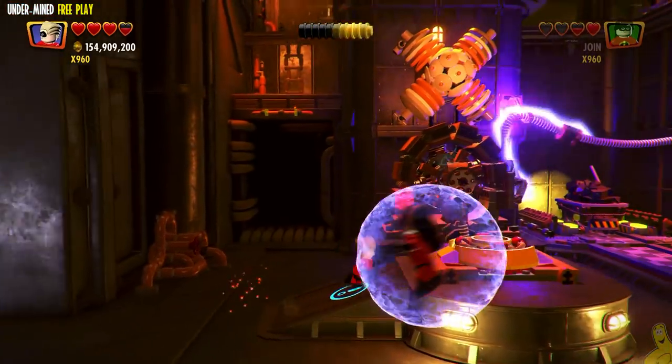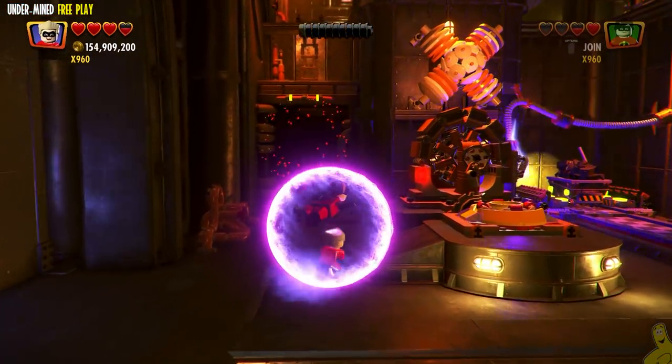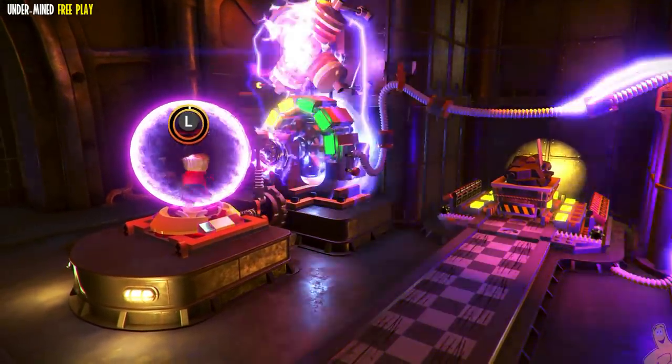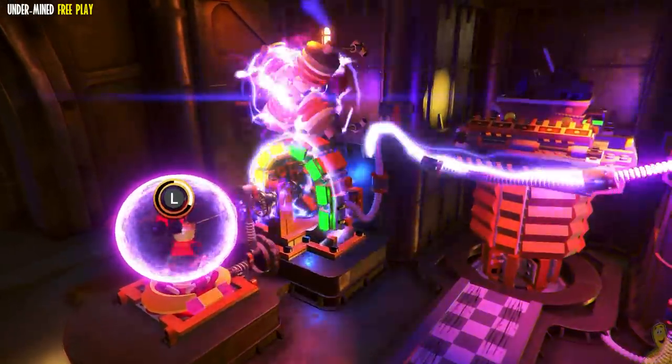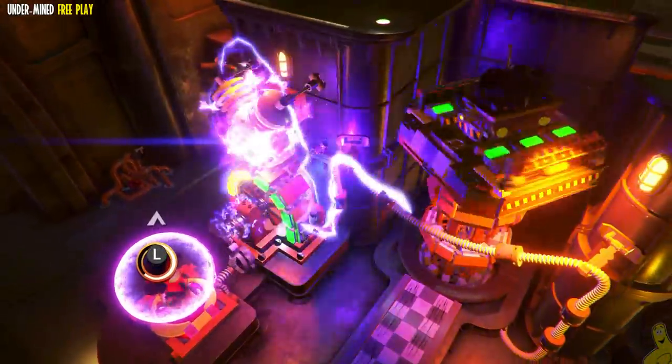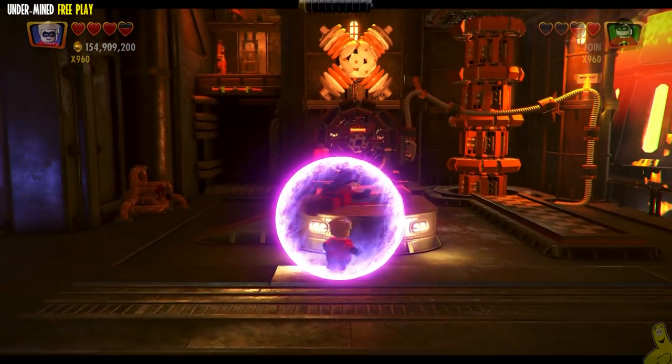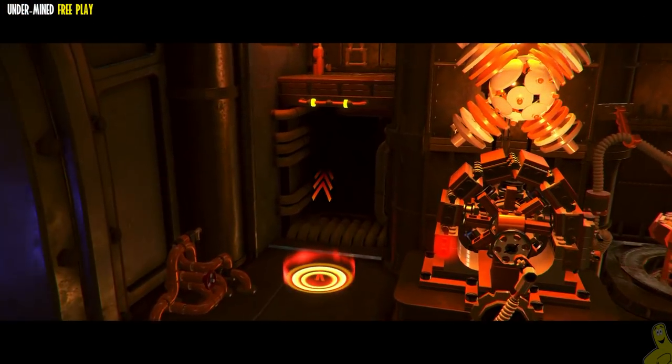Essentially, just make sure you've got Violet and then Dash. Hop into Violet's psionic sphere and pull up into the receptacle — push up as indicated by the on-screen arrow. It lifts the train cart all the way up top.